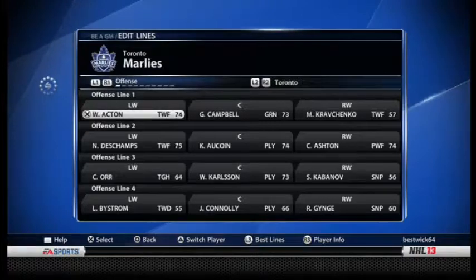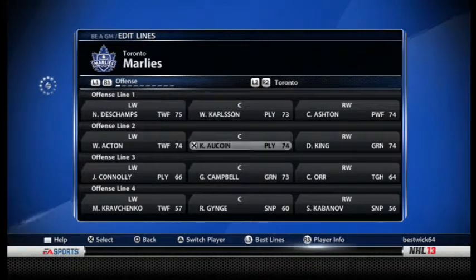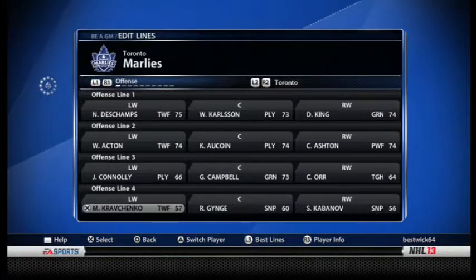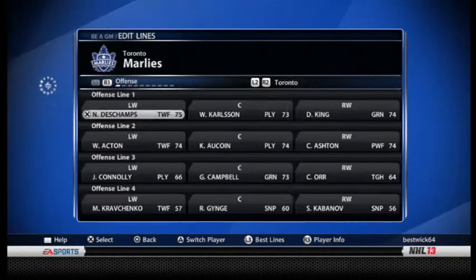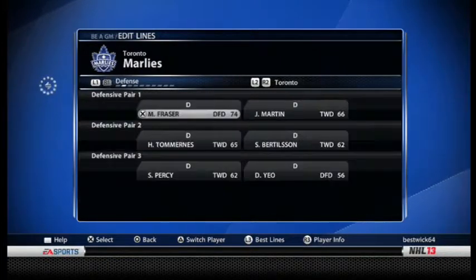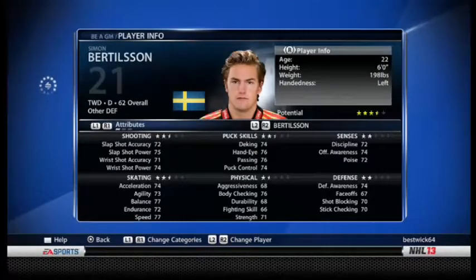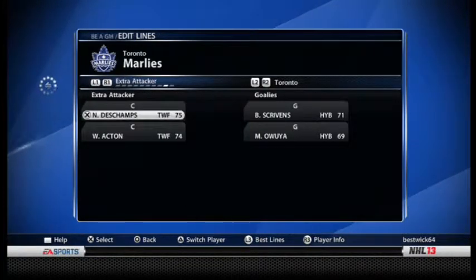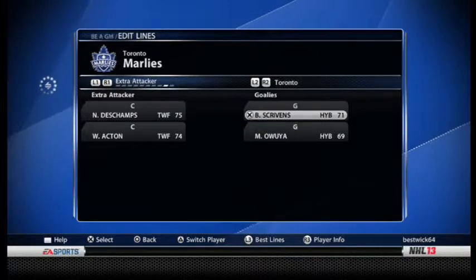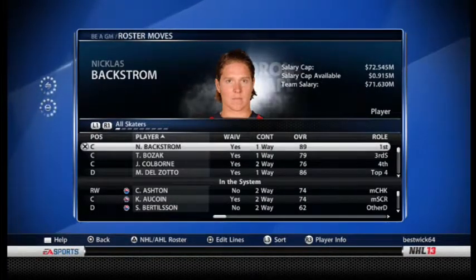I almost forgot to check the AHL lineup. Let's do best lines for now. I want Carlson to play up and King to play up as well. I'll put Ashton up top for defense. Tomaris was good, Percy was a good one, Bruce was actually pretty good — three and a half stars. I'll take Skrimshaw as my starter in the AHL. AHL team set, NHL team set.